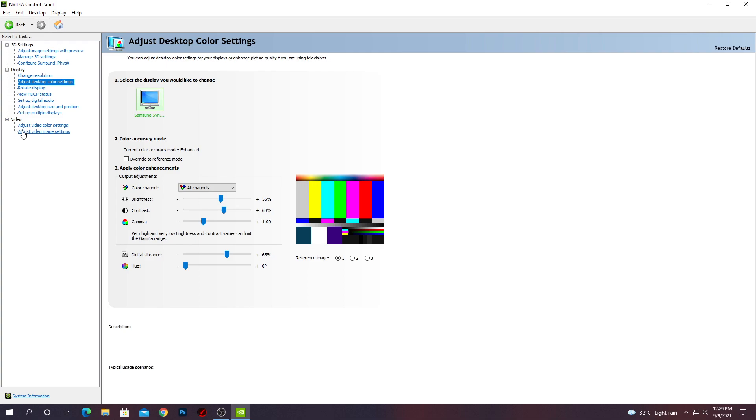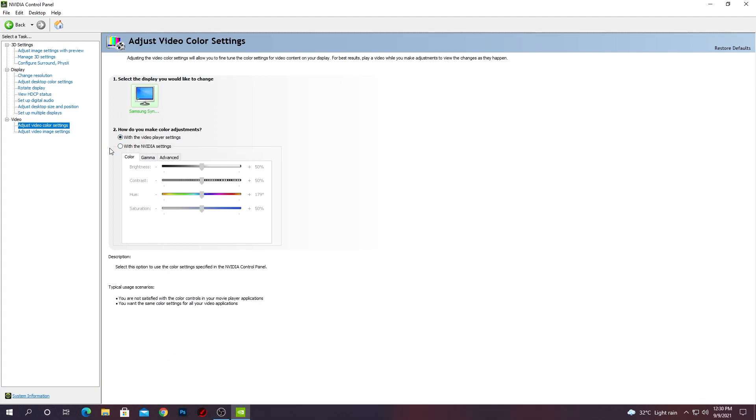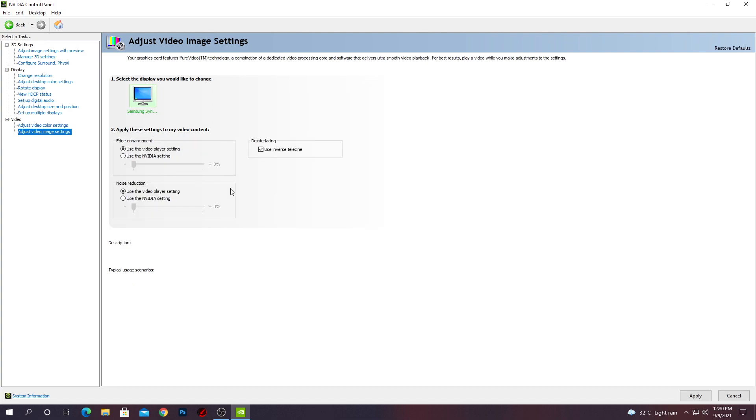Now go to 'Adjust video color settings.' Select 'With Nvidia settings' and set the brightness to around 55 percent, contrast to 55 percent. Leave the hue as is, and set the saturation to 55 or 60 percent — I recommend 60 percent. Then go to 'Adjust video image settings': set edge enhancement to 'Use video player settings,' check 'Use inverse telecine' and enable noise reduction.